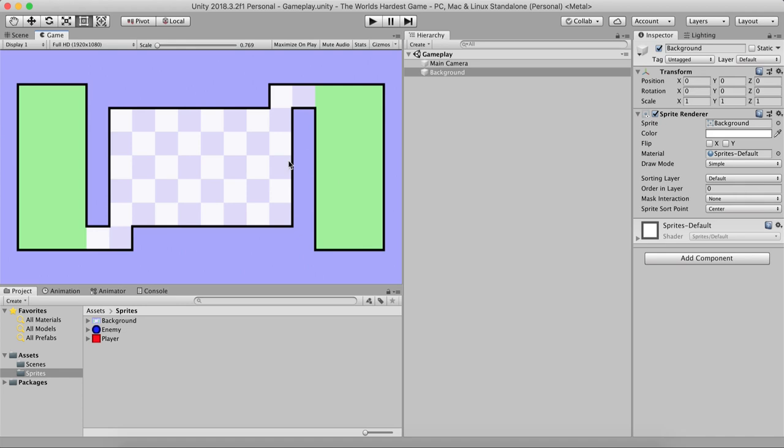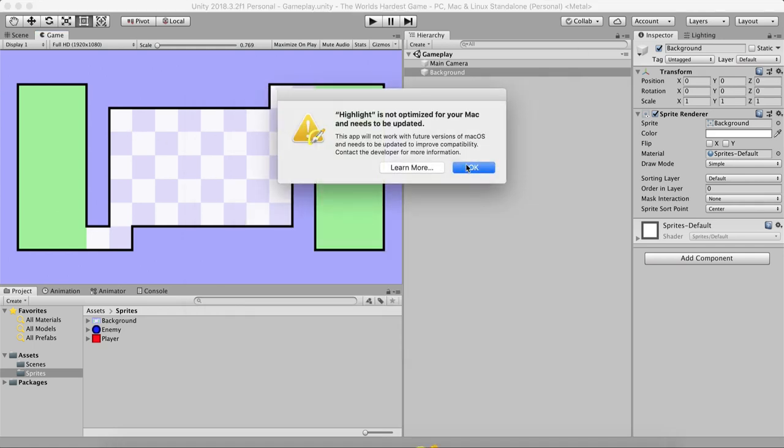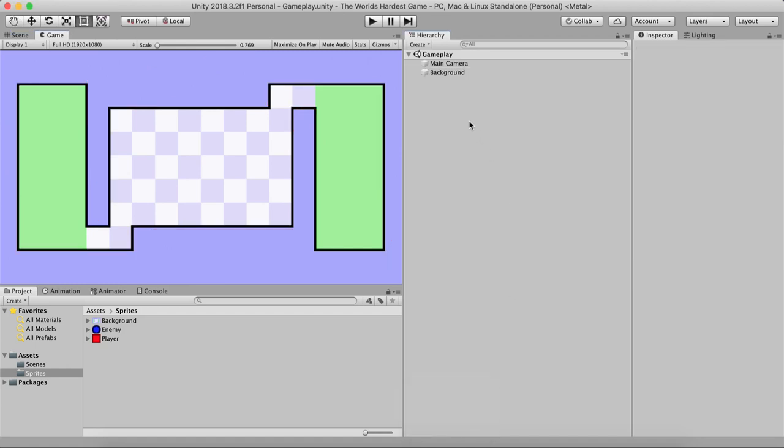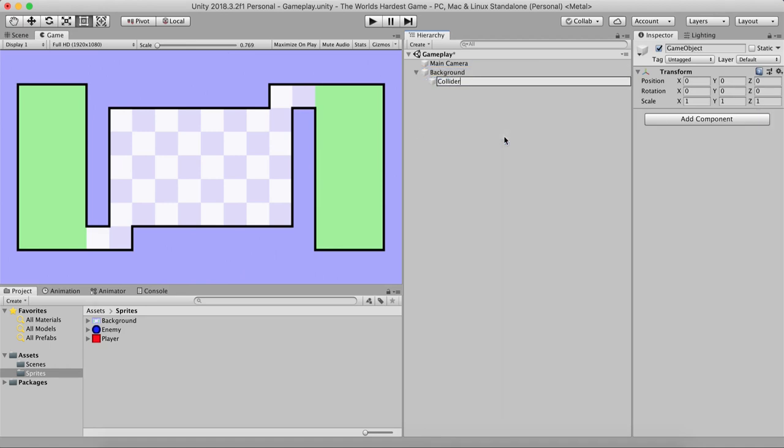Now just kidding — we will need to add boundaries first, because we want to not allow the ball to pass through here, or through here, or here. We want to restrict it like this. We are not going to allow it to go outside of these bounds — here, here, and here. In order to do that we will need to create colliders. So I'm going to right-click under the background game object and create an empty game object, and I'm going to call this one Collider One.